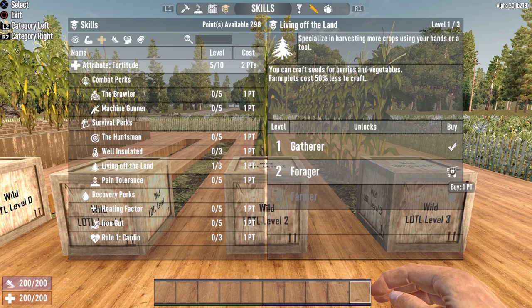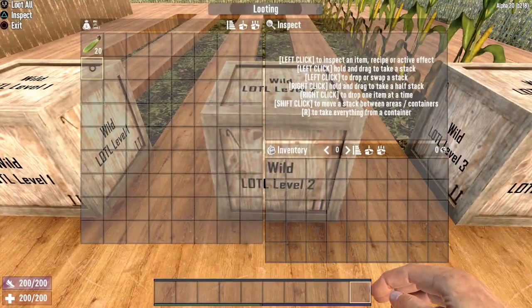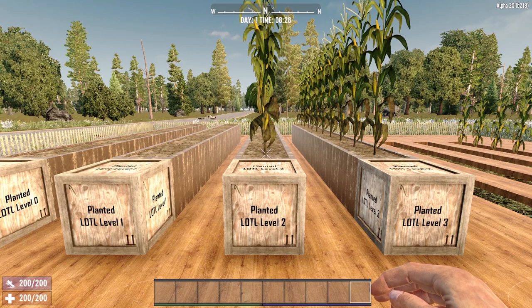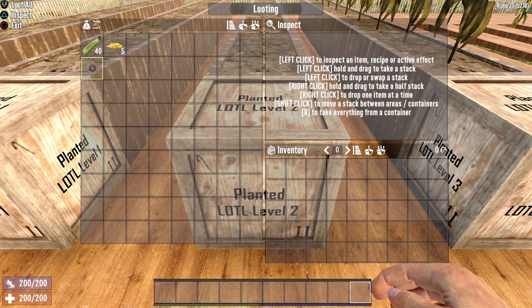Now let's move on to Living Off the Land level two. You can purchase this perk at Fortitude level three. This level gives you the ability to craft seeds for berries and vegetables and a 50% discount to crafting farm plots. However, it does not give you any higher yield when harvesting plants, so our results should be similar to level one. After harvesting the 10 wild plants we got 20 ears of corn — exactly the same as level one. Harvesting the planted row gave us 40 ears of corn but only five seeds, hitting that 50-50 chance exactly.